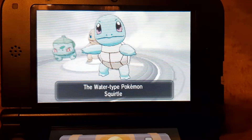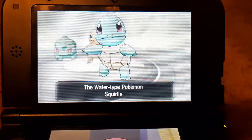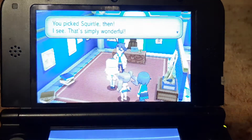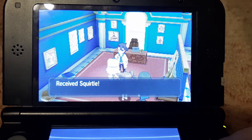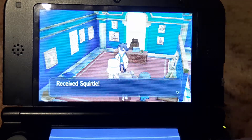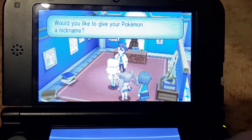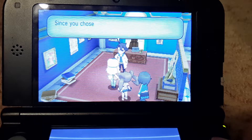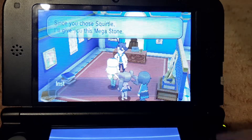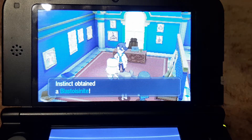We're going to pick Squirtle. You pick Squirtle then? I see, that's simply wonderful. Would you like to give your Pokemon a nickname? Nope. You're not going to give your Pokemon a nickname then. You chose Squirtle, I'll give you this Megastone. We got the Blastoisinite!